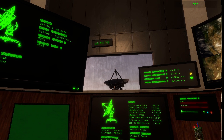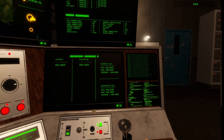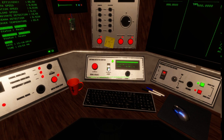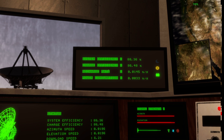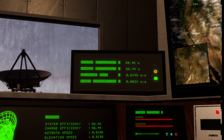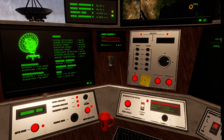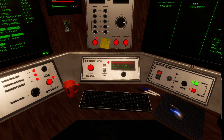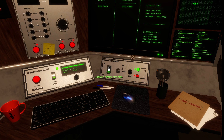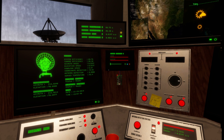First of all, familiarize yourself with your workstation. You've got all this stuff to look at and it looks overwhelming, but it's not really that hard. This little screen up here is really important, especially the first two values: system efficiency and charge efficiency. System efficiency — if it's dropping down, it's because you've got a lot of things running unnecessarily, like when I just started the game these two were on and they didn't have to be on.